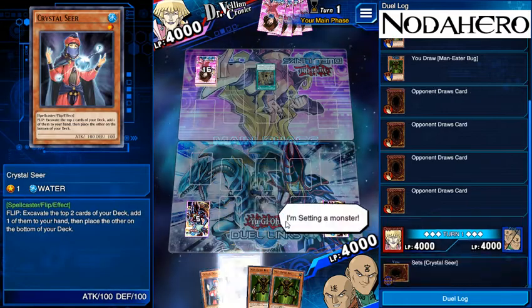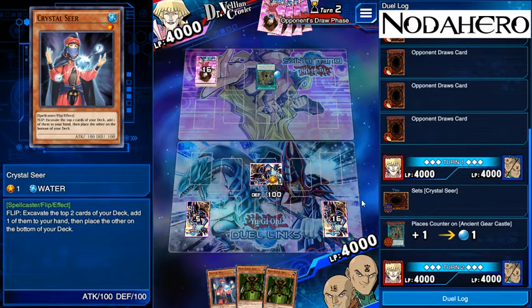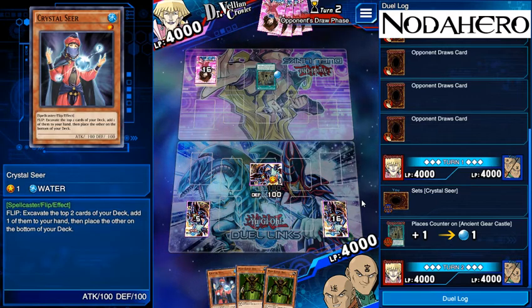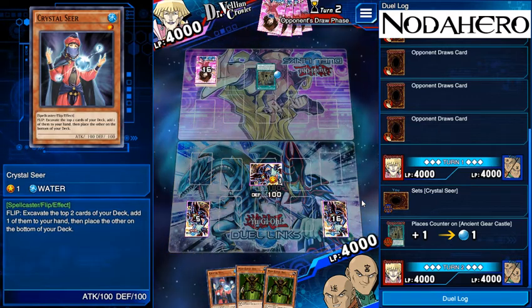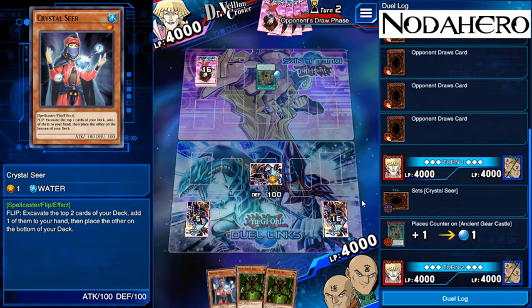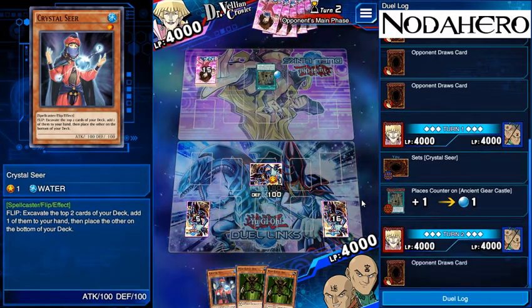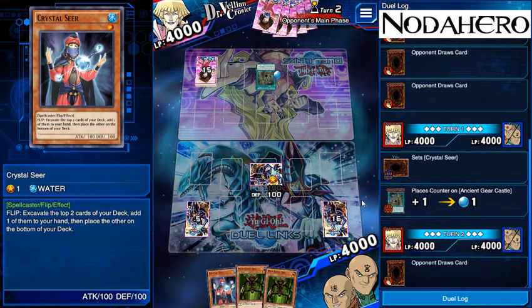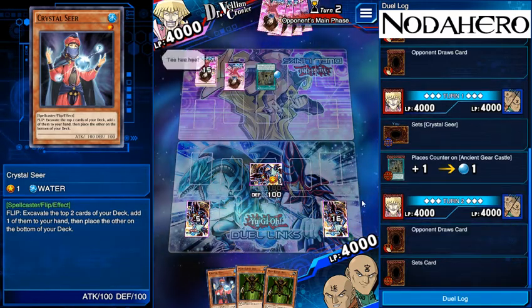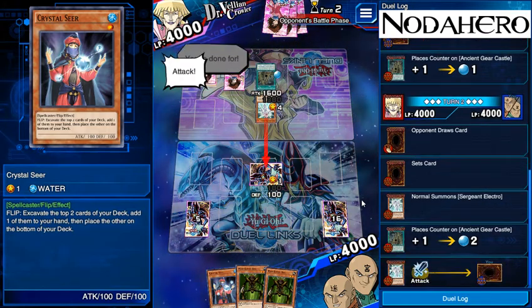We're going to go ahead and play that face down to dig. The reason I'm not playing Man-Eater Bug right off the bat is we potentially give him the ability to play the Gemini guy here and then on his next turn waste his summon on that and then two-for-one him off of Man-Eater Bug, because he would have wasted a summon. Ideally that works out that way — can't really think of a bad case scenario right off the bat unless he goes and summons Ancient Gear Beast, which then makes Crystal Seer just as bad. He's got Sergeant Electro, which means he's probably not going to sacrifice it next turn for a Gear Beast, especially if we draw a card and set one.